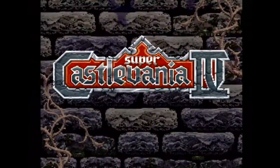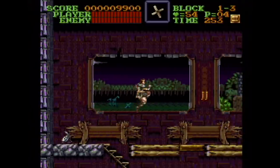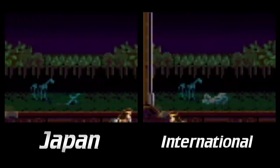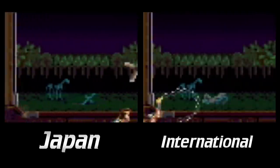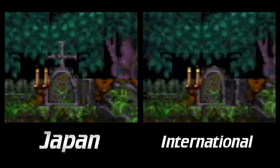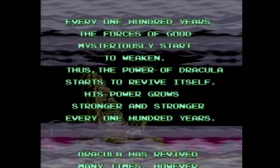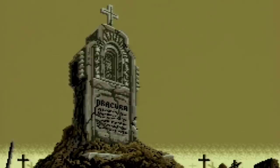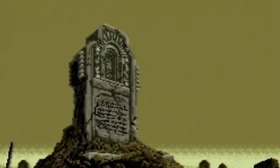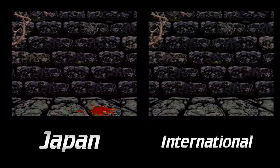Super Castlevania IV on the Super Nintendo is all about religious themes. The Japanese version is rife with crosses as many stages have them. They made sure that all of these were removed from the international version and no resemblance to Christianity is portrayed. A few other changes include the intro — in the Japanese version the gravestone says Dracula on it, whereas the international tombstone has unreadable text. The title also has dripping blood in the Japanese version, where the international version doesn't.